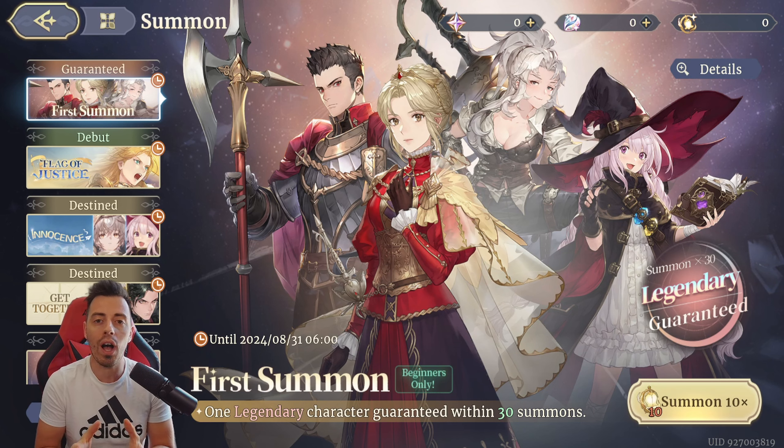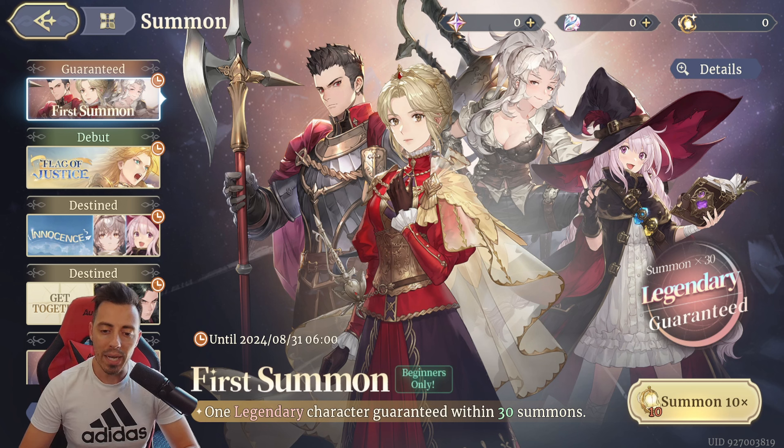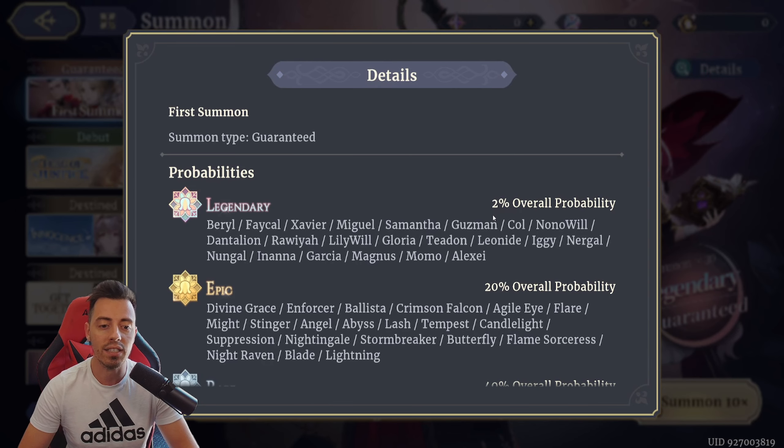Now let's talk about the banners in detail. The beginner banner is the one on which you want to use your summons. On that banner you have a guarantee to obtain a legendary unit within your 31st draws — but only if you're not lucky enough to drop one before. You have a 2% chance on every draw to pull one of the legendary units, and the one I want is Inanna. There are many units in the pool, so to obtain the specific one you want you'll have roughly around a 4% chance.